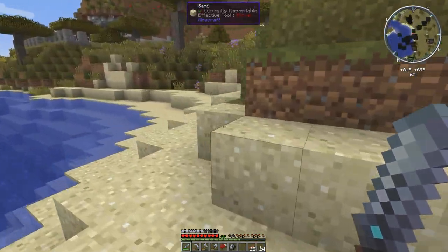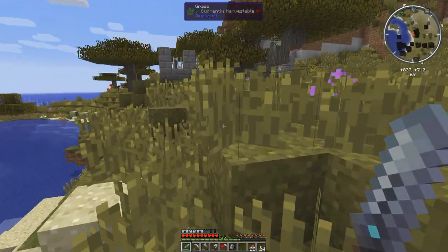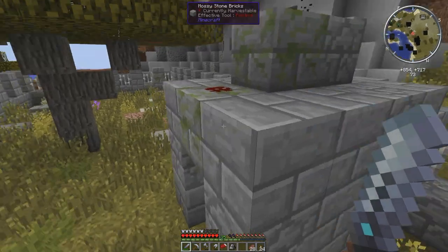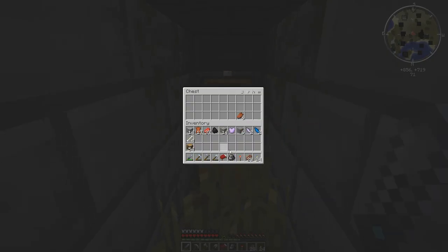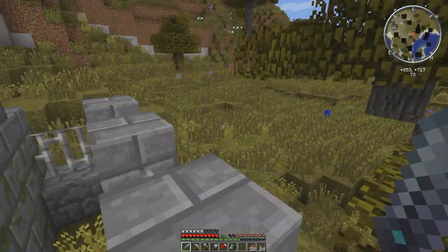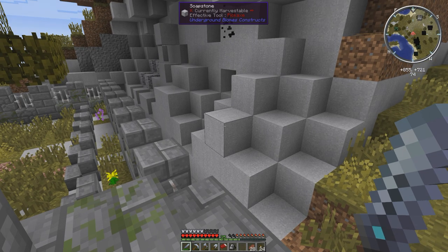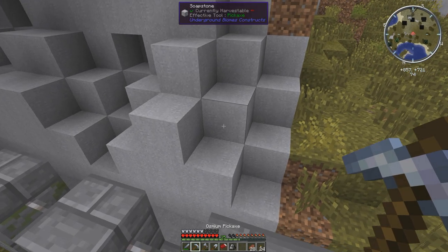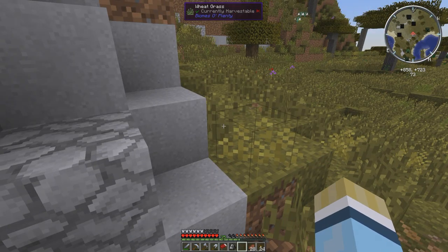I'm starting to get a few lag spikes — I'm wondering if it's just the world gen, because of the underground biomes with different types of stone. Let's see what's in here — we'll grab that. We don't need the redstone really, but we'll take the bones. Let's leave this redstone torch in here so it doesn't despawn. This is soapstone. So we probably won't build our Lord of the Rings tower out of this, though it does make cobblestone — that's a possibility.